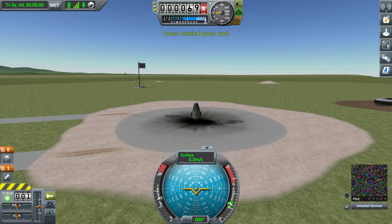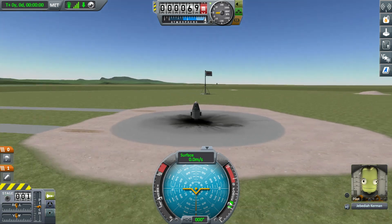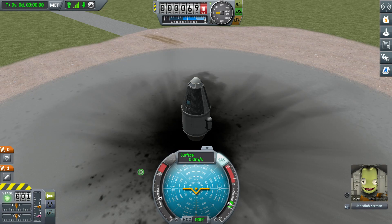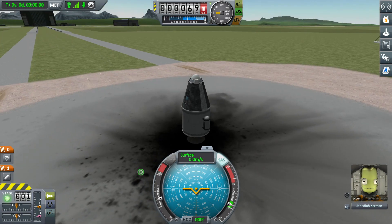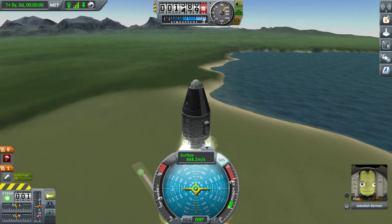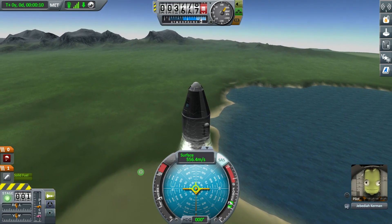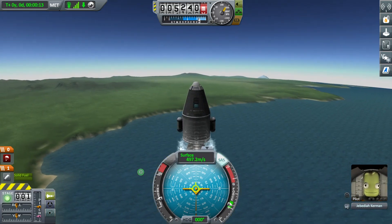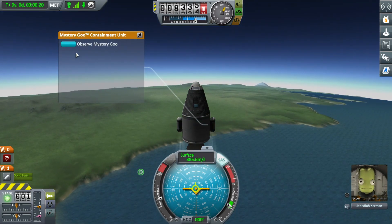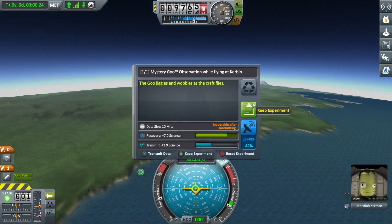From there it's basically the same thing. What you've really got to do is put your rockets in different circumstances and try different experiments. You'll unlock different things as you go — thermometers, air pressure barometers, all kinds of things like that. Your early science, the way you can really get your project going, is basically to launch your rocket. We just launched our rocket into space — look, we check the mystery goo at 7,000 meters and we have seven science points for that!